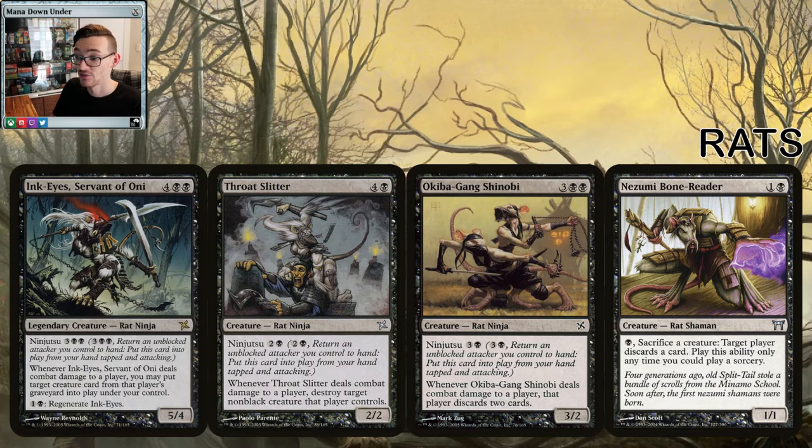We can even look to Kamigawa for rat support. Ink-Eyes lets us steal stuff from opponents' graveyards. Throat Slitter lets us destroy non-black creatures — essentially Doom Blade on hit. The shinobi makes them discard two cards, which is Mind Rot. And the Bone Reader — if you can just sacrifice another creature, you make them discard a card at sorcery speed. All those rat tokens your commander produces, you sacrifice them and keep making opponents discard, and with ninjutsu and the fear mechanic it's easy to connect.